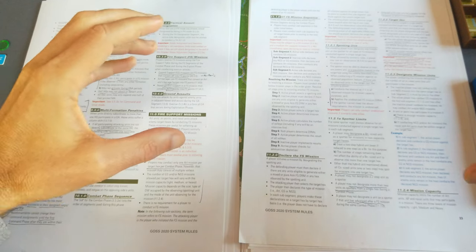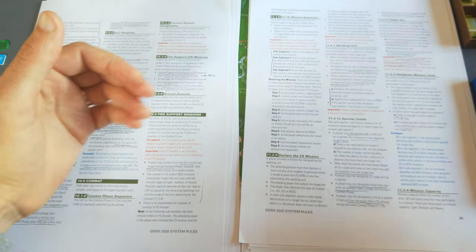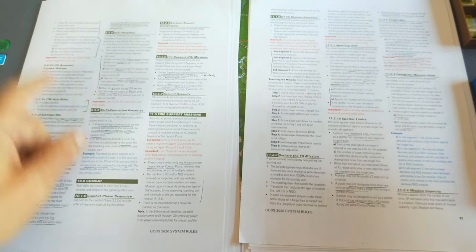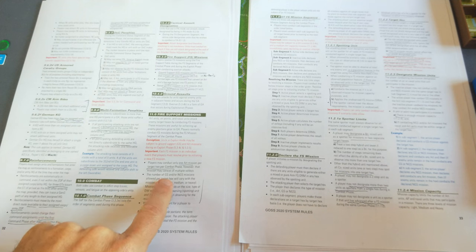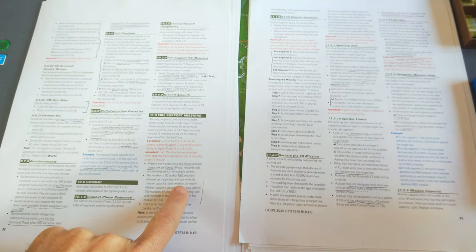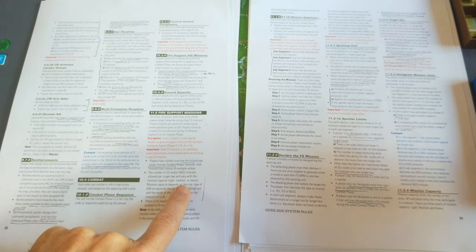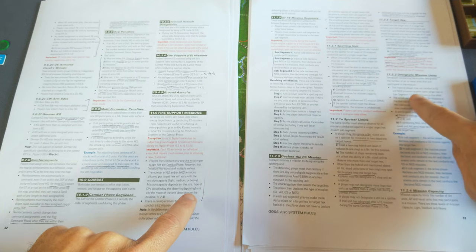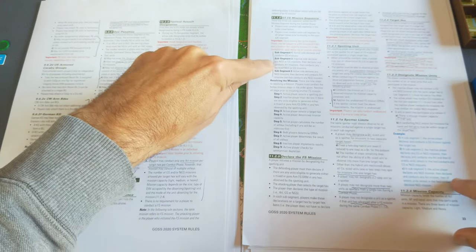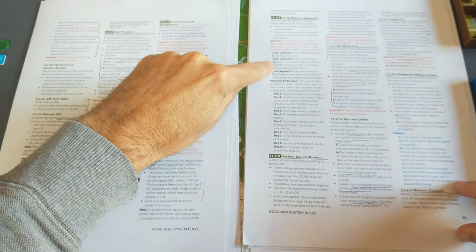There are limitations on the number of missions. You can only conduct one artillery mission target per combat phase. Ground support and naval gunfire support missions vary with mission capacity. You can't conduct a ground support and naval gunfire support mission into the same target hex during sub-segment 2 — it must be one or the other, as this is the inactive player returning fire.